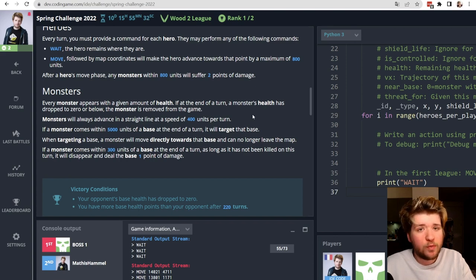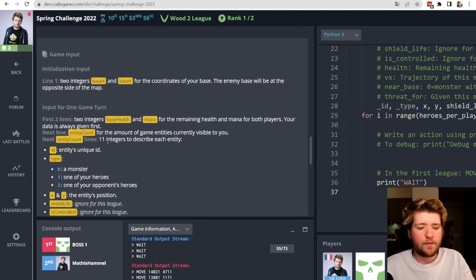Spiders spawn randomly at the edges of the map and move in a straight line. Some will just pass through and leave, but others come close to our base. Once a spider is within 5,000 units of any player's base it moves directly toward that base. If a spider gets closer than 300 units it deals one point of damage, and each base has three lives. The goal is to repel spiders for as long as possible and let the opponent die first.